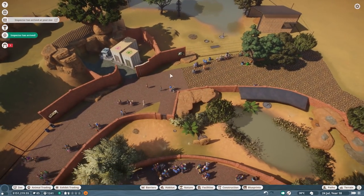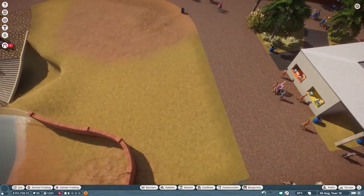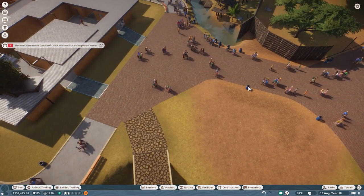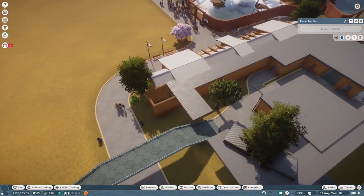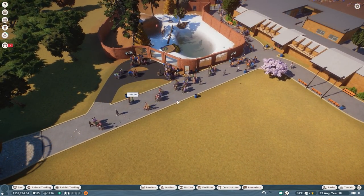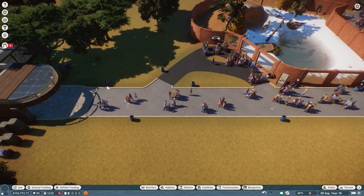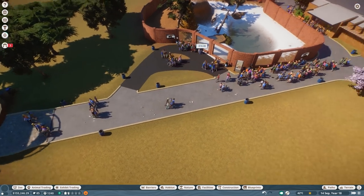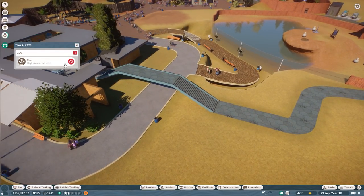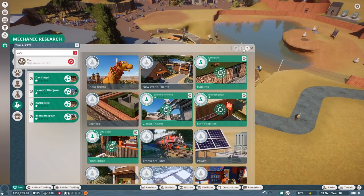Inspector has arrived - thank you, inspector, for arriving, but there's still high amounts of litter. Where is the litter though? I just haven't found any more litter here. Still more litter over here. Mechanic research is done. Can you get any babies, please? I don't know what I should do else, because now I've done so much with all the welfare items - they're basically doing pretty perfect in the zoo right now. Still, we are not getting any babies.